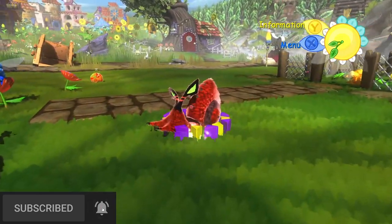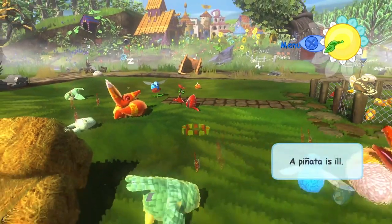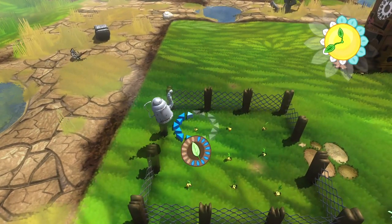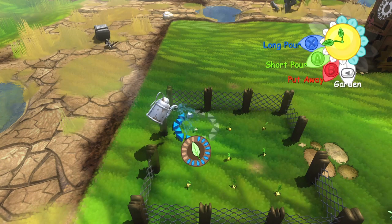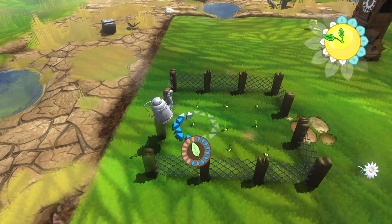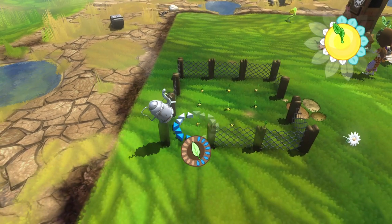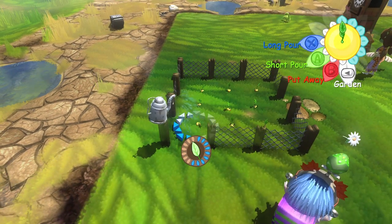So what is the game like to play? Well, the first thing you have to do is clear the mess from your garden. This is where your shovel comes in handy, and the early stages of Viva Piñata are a little bit like housekeeping. Once the garden starts to look half decent and you've got a few tools like watering cans available, a few piñatas will start sniffing around.